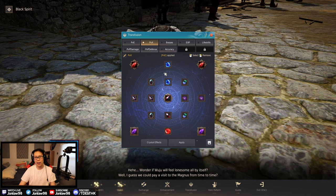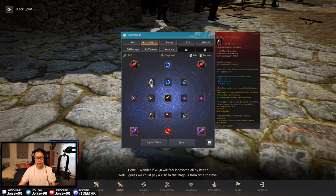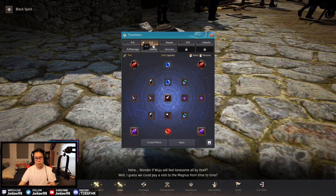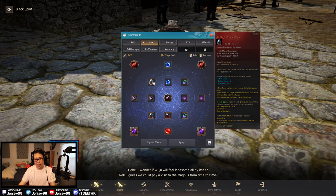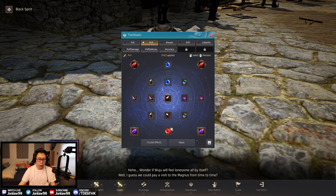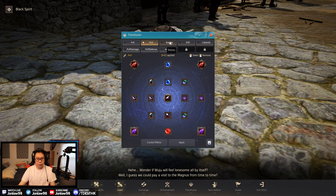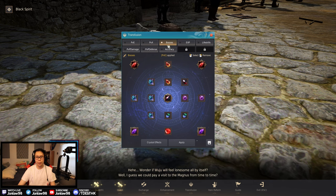Next we have PvX — grinding but a little safer with more health and accuracy so you can also defend your spot. Most crystals are the same, but the difference is we have special attack evasion and accuracy crystals. If you're doing Marnie Realm solo, use the PvE setup, but if you need to PvP this is what I'd use. Would also swap the red crystal for the yellow one when I get it.